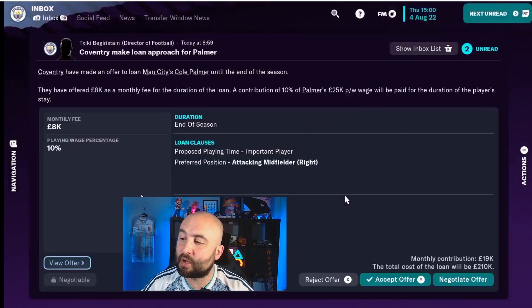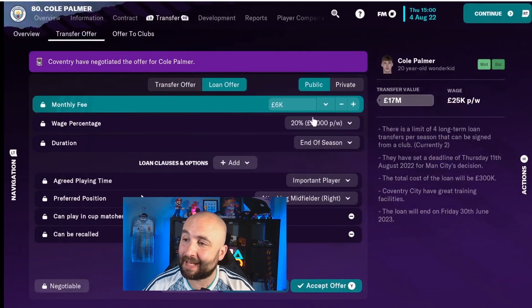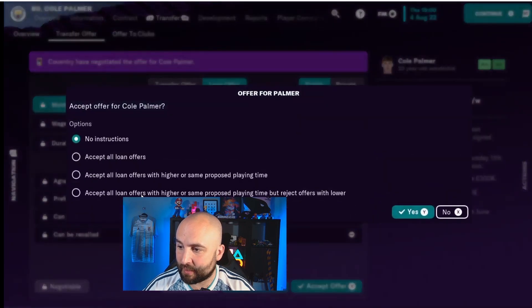As an example of when someone comes in to make an offer for one of your players: Coventry have made an offer to loan Cole Palmer, and I can accept, reject, or negotiate. I mentioned they're going to play him as an important player, which is what we want. Maybe I want 20% of his wages to be paid — we can come in and negotiate that. They want to pay a little bit less of a fee in that case, but we can accept that.